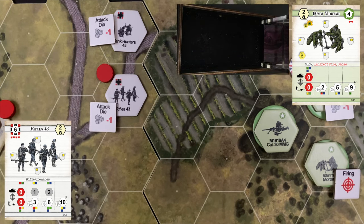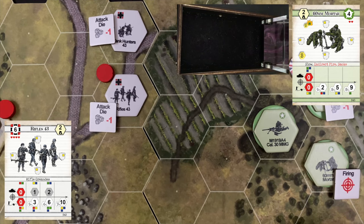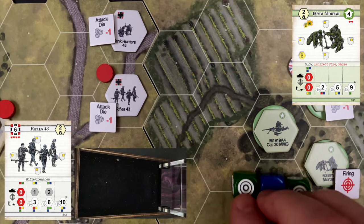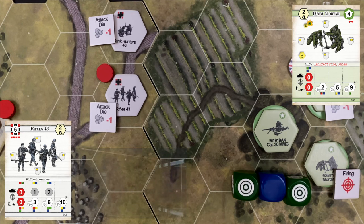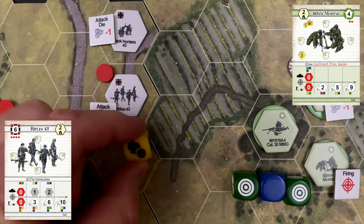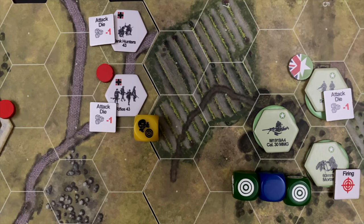Mortars fire: two hits. Not the best shooting. The squad avoids damage unbelievably — a lousy shot and great defense. The German rifle squad jumps for cover as mortars rain in, then stands up to resume the charge. A big, painful miss for the US.